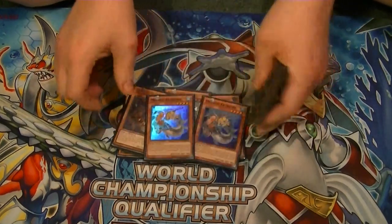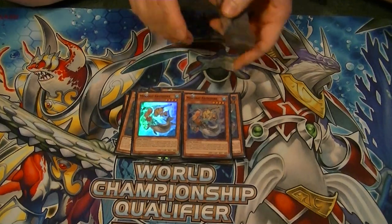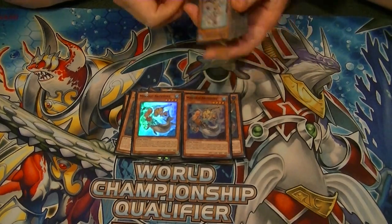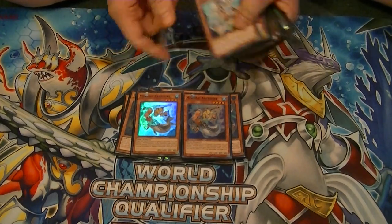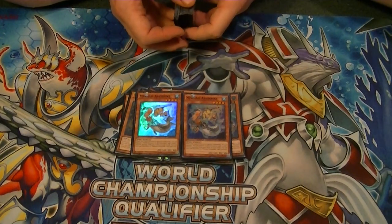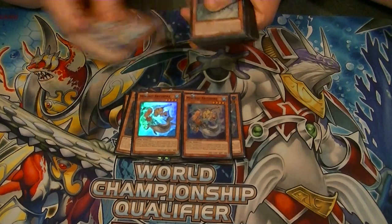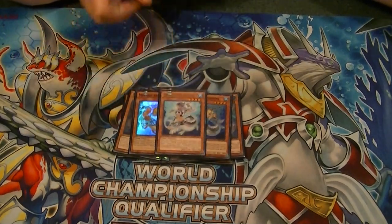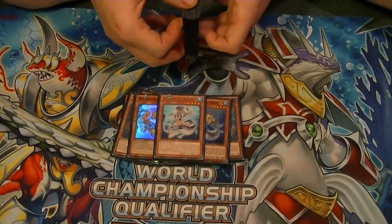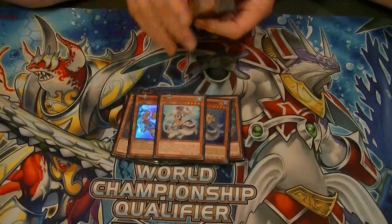Speaking of our level fours, we run two Mermail Abysspike. When this card is Normal or Special Summoned, you can discard one Water Monster to the graveyard and add one level three or lower Water Monster from your deck to your hand. Very good card — combos well with Gunde, Dragoon, Marksman, and Infantry. We also run one Mermail Abyssturge. Whenever it is Normal or Special Summoned, we can discard one card and get one of our Gundes, Deep Sea Diva, or anything like that back to our hand.